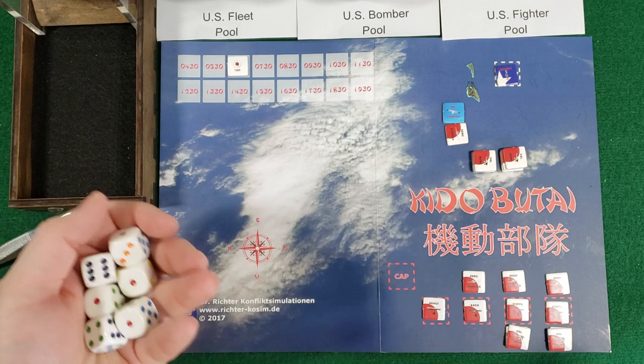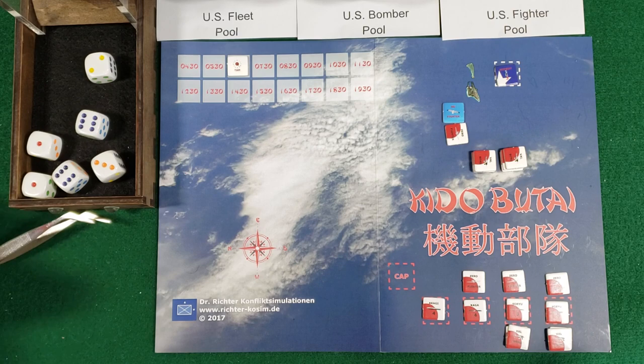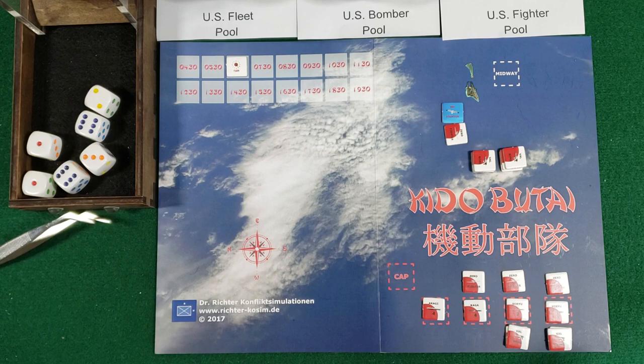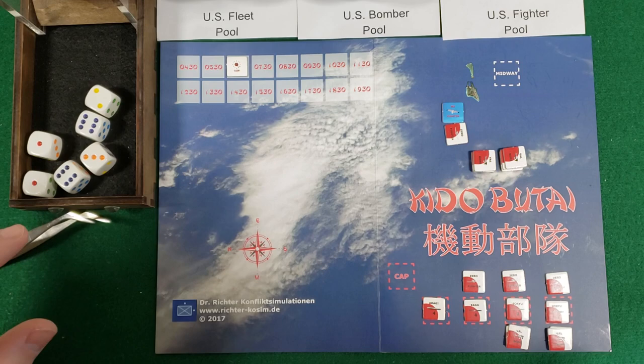Since we have a six-attack, I'm going to roll six dice at once. Two sixes! Not only is Midway damaged, it's actually completely destroyed, which counts for victory points and reduces the bombers and fighters available in the game. According to the rules, the way it works is they're eliminated from the turn record track as they're supposed to come back - so instead of taking them directly out of the pool, they just don't get returned to the game. I'm going to put Midway over here on the turn track as a reminder.